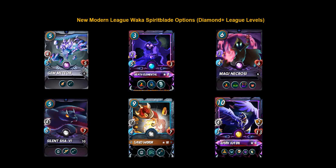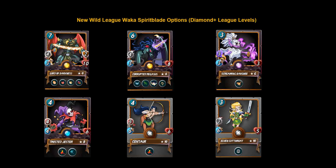Other options to be aware of for the wild league: you've got the Lord of Darkness with enrage, stun, and retaliate — adding poison just puts it over the top. You've got the Corrupted Pegasus as a great off-tank with reach, strengthen, and tank heal, keeping cards like Lord of Darkness or Pelacor Deceiver in the fight. You've got the Screaming Banshee — a wild card, unknown if blast will spread poison. Then you've got the Twisted Jester at four speed with snipe, the Centaur at six speed with snipe, and the Elven Cutthroat at six speed with sneak — all very strong options for a wild league team with Waka.